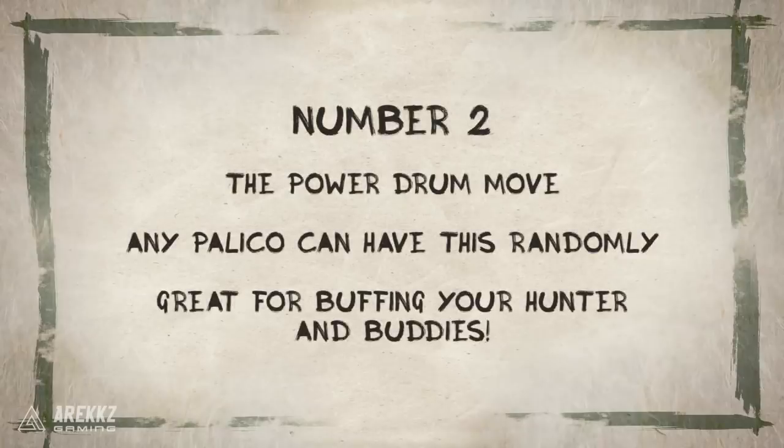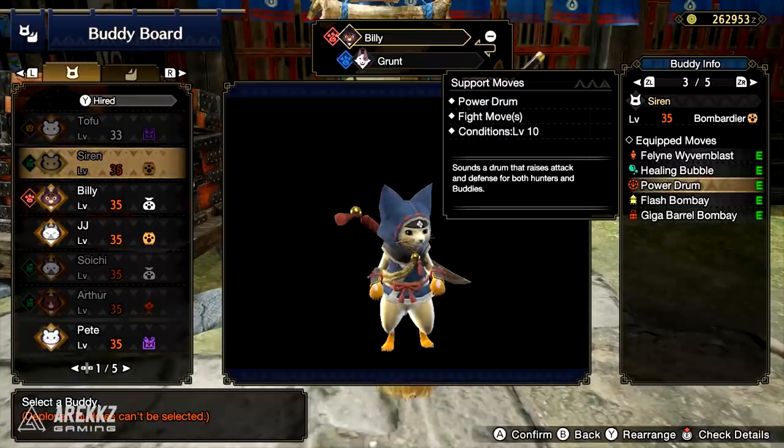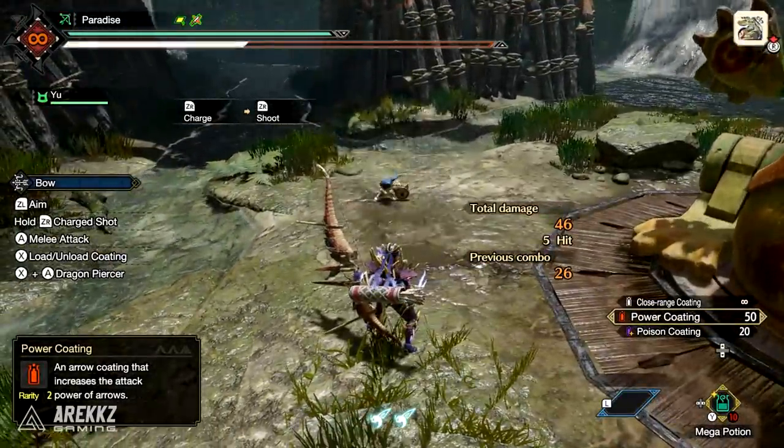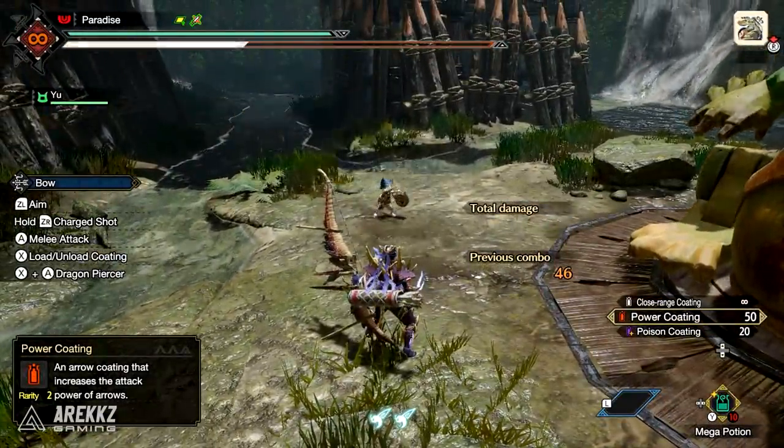Next up we're going to take a look at the Power Drum. This is a move that to our understanding is a global ability, meaning that any Palico can have this move in their middle move slot. It will unlock for them at level 10 and it makes your Palico sound off a drum to raise the attack and defense of your buddies but also your hunter.